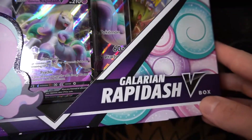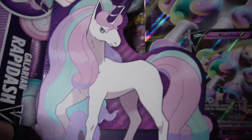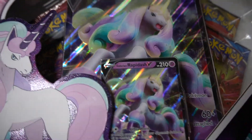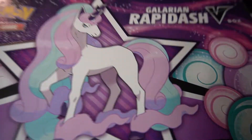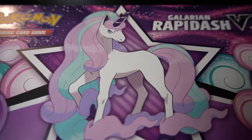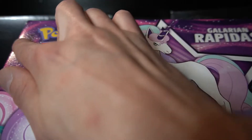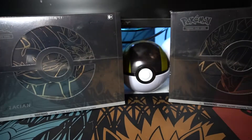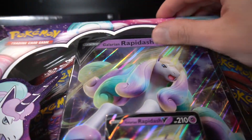Today we're opening the brand new Galarian Rapidash V box, and this box is beautiful. Galarian Rapidash is a fantastic unicorn pony Pokemon. Look how nice this is — they actually took the time to texture the top half of the box with like a glittery kind of finish, then you get this awesome cotton candy look. The only downside is they brought back these sharp dagger-like design edges where you could literally break skin.